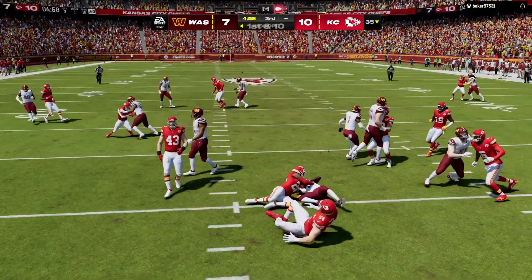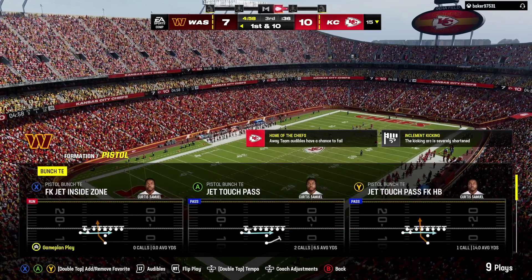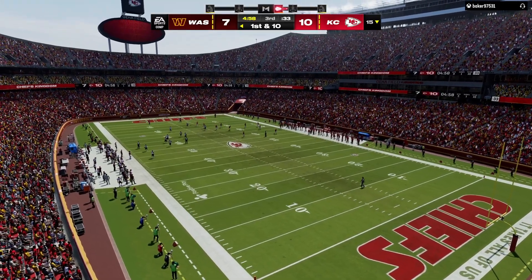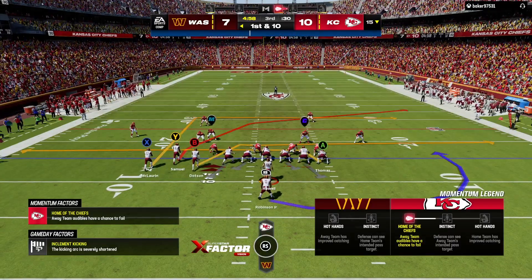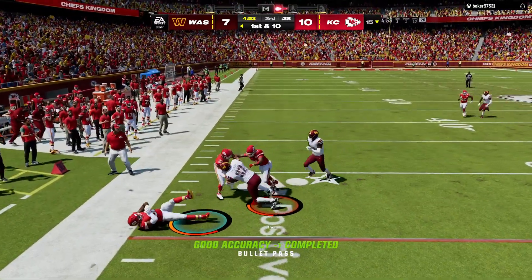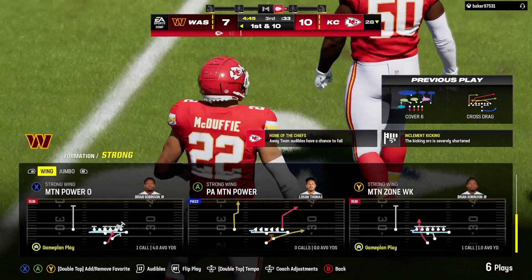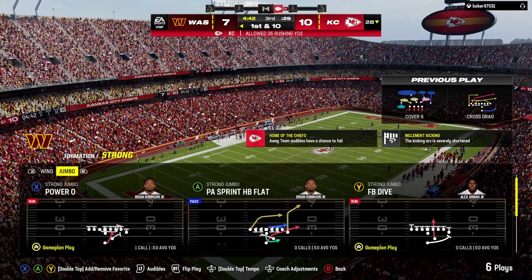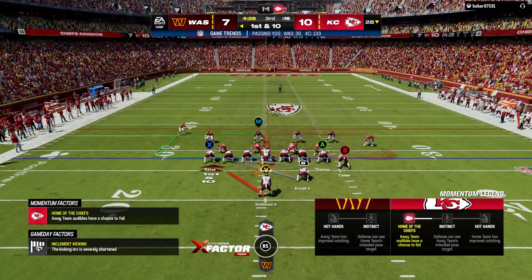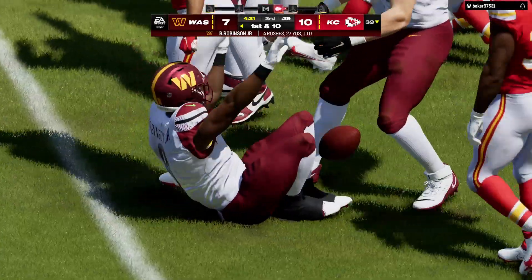The kickoff will be brought out from the middle of the end zone, and the decision to bring it out is not a good one as he's tackled at the 15. The Washington offense is set and ready for this next drive. It'll be interesting to see what adjustments this offense made in the locker room — they haven't really been able to get anything going offensively, virtually nothing in the ground attack either. Something has to change in the third quarter. The running game struggled in the first half, but maybe they can open things up for a comeback.